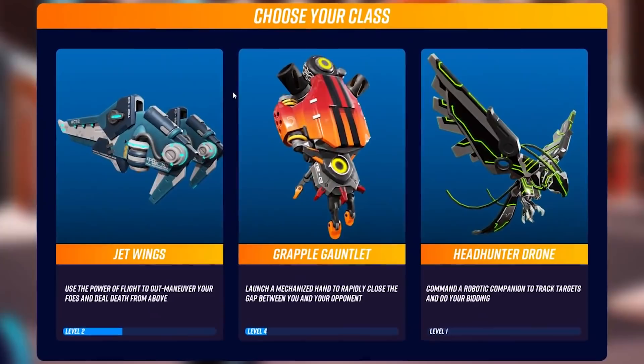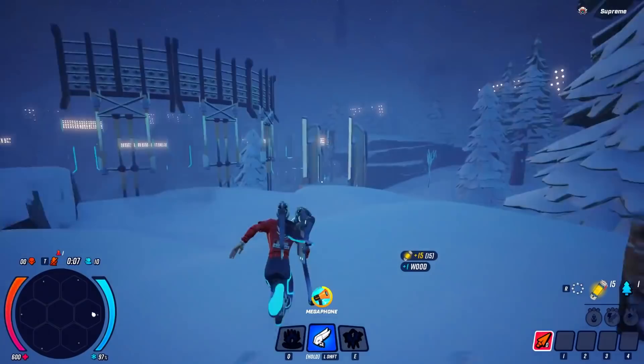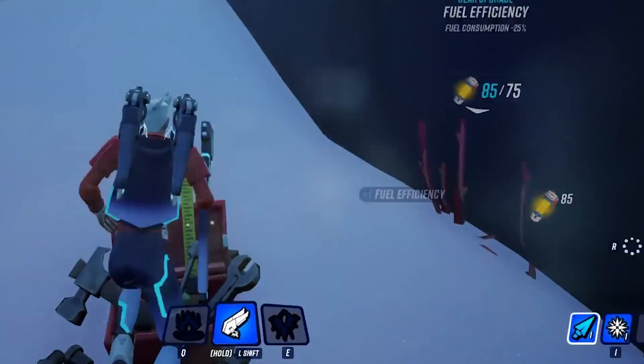Darwin Project has three classes defined by their gadgets: Jet Wings, Grapple Gauntlet, and Headhunter Drone. With no guns to find, the looting swaps weapons and armor for Darwinium crystals that are used to craft upgrades for your gear, such as decreasing your grappling hook cooldown or increasing jetpack fuel efficiency.